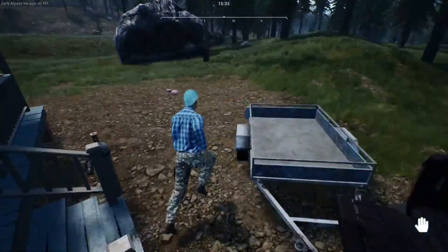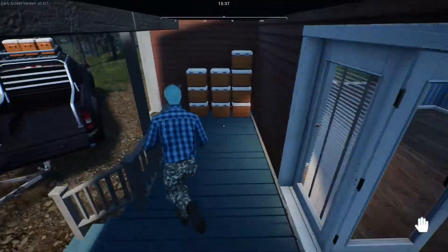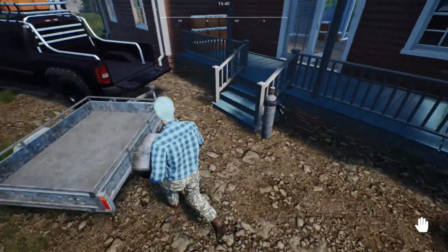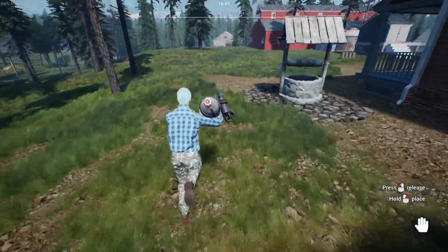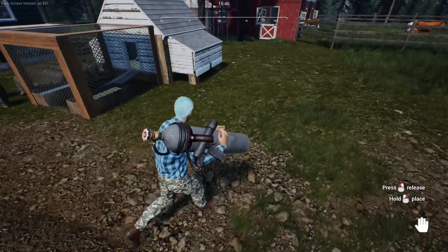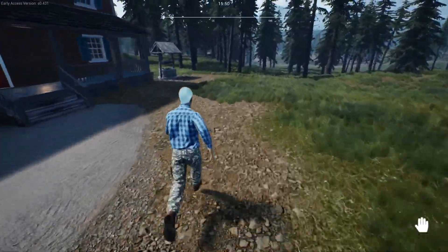I'll just stick that on top there. We'll grab a piece of meat here and put it in that one, because there's actually 11 in that one — so we'll put that in there. Then we'll grab this, put that there, and I'm just going to put that there for now. We'll take it over here and do it there. I'll go and grab a few of the actual freezer things.